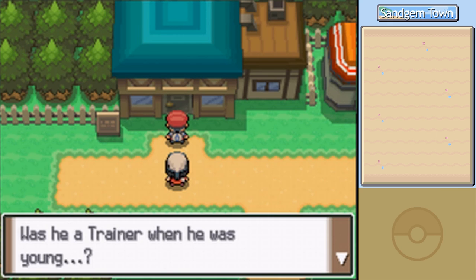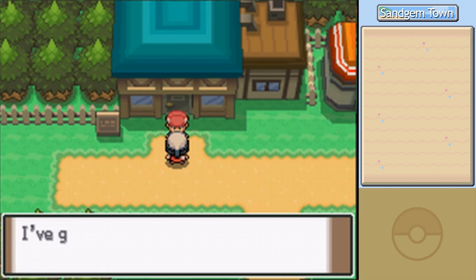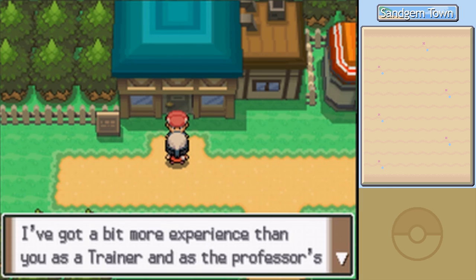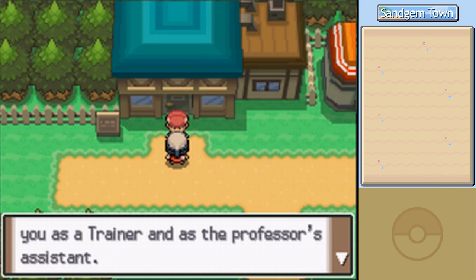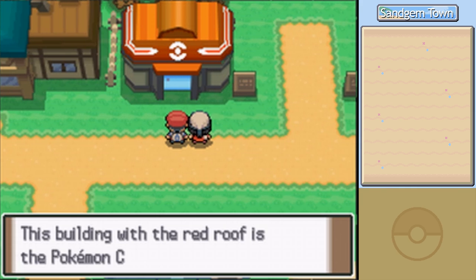Wow, another professor who gave out TMs — was he a trainer when he was young? Seems like every professor was at one point. Dawn says she'll act as my mentor and claims she has more experience as a trainer and professor's assistant. But she said last time her only Pokémon was a Piplup, which was in Professor Rowan's briefcase — meaning she picked her starter after me. And she's like, 'Oh, I have more experience.' I think she's so special just because she has a sock on her head.